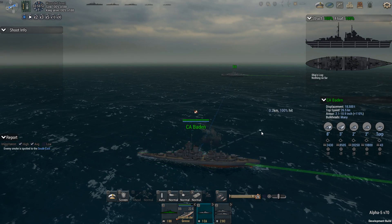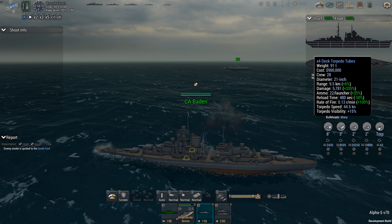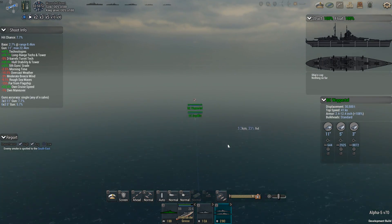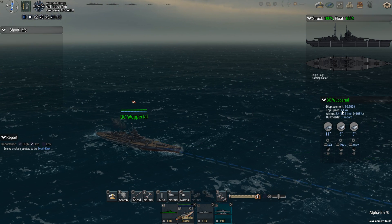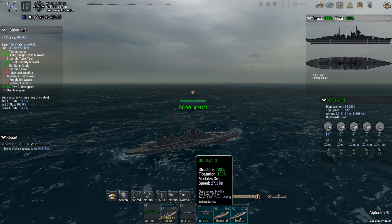The armor looks like it's taken damage, but the damage model hasn't really changed — it's just an overall debuff. The heavy cruiser escort is the Baden, armed with eight-inch triple turrets, three-inch, two-inch secondaries, and torpedo tubes with a range of 9.5 using 21-inch tubes — very good. My battlecruisers are 66 kilometers away. Bloody hell, I hope they're fast. They are — 41 knots! These are the Wuppertal and the Seydlitz.